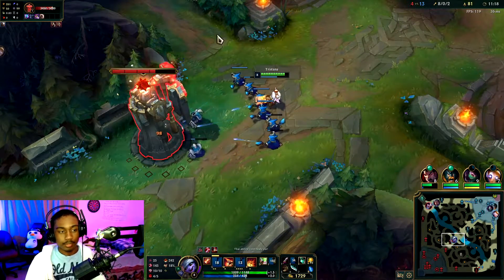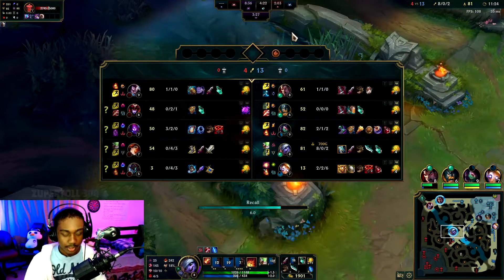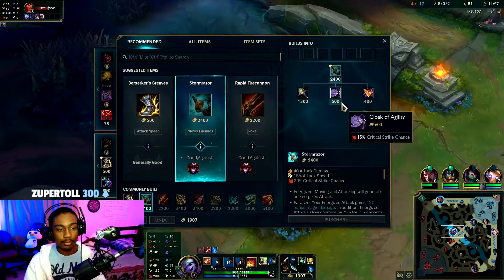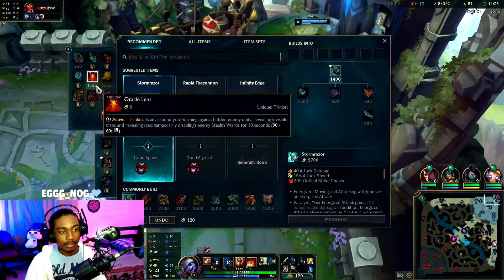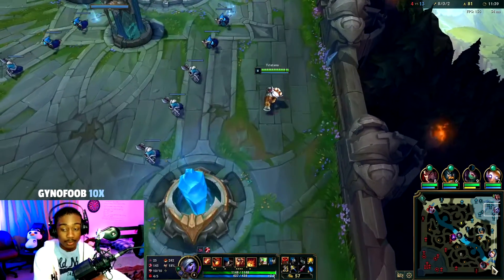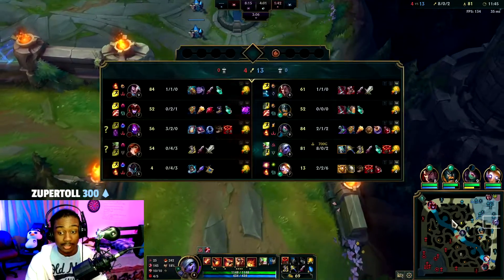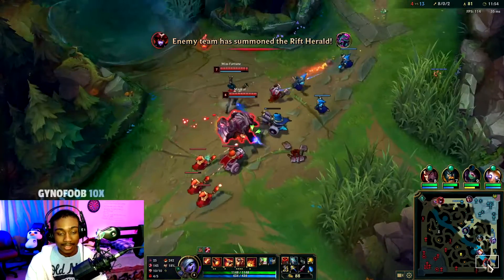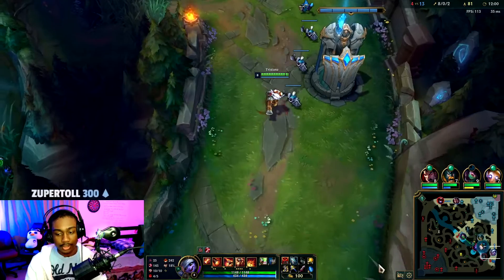Now we're semi-fed. Two tower platings equals a kill and we have a 700 gold bounty — pretty huge. Let's get Berserker's Greaves, build that BF Sword, and another vision ward. We basically have full control of bot. After we take tower we rotate to whichever lane didn't take their tower. There's a Yasuo top — interesting, definitely a champ that can stop us from popping off, literally just his wind wall.